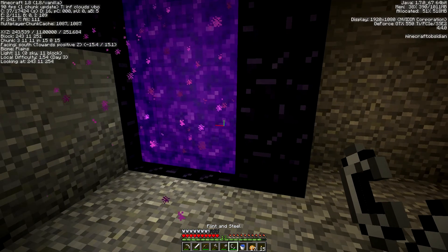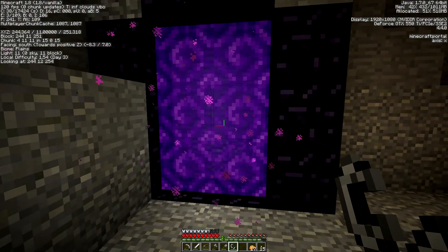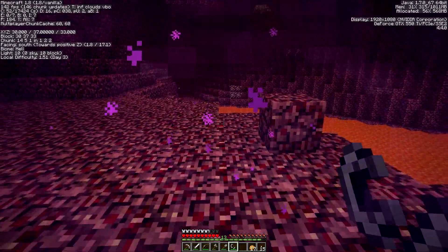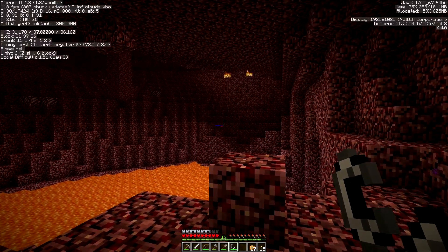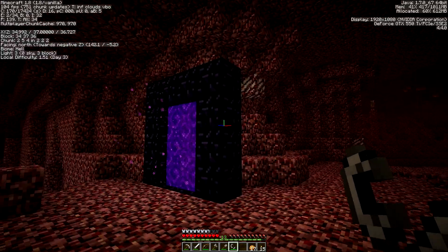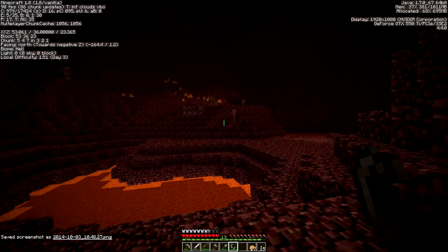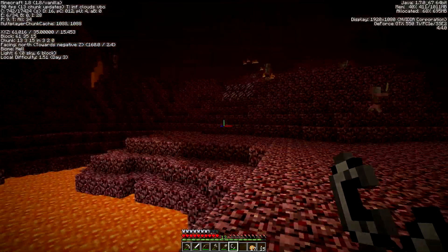We're going to want to bring the flint and steel with us, that's for sure. We're not really bringing anything else vital. Let's dive in here and see if we can find ourselves a nether fortress. Next tip is to always wait for everything to load, and if you feel comfortable, come out. The nether is not a friendly place, so we're just going to peek around here. This is a good time for a screenshot — screenshot your nether portal so you know where it is.